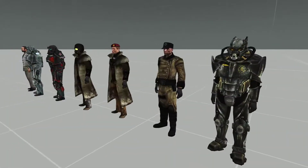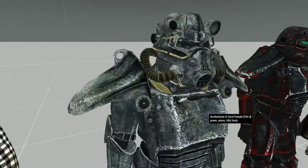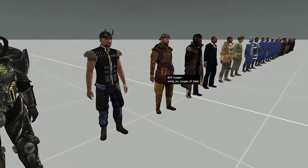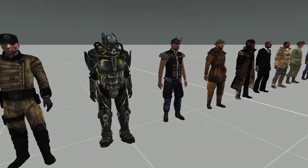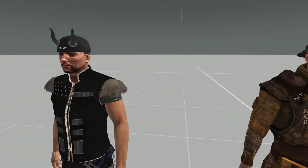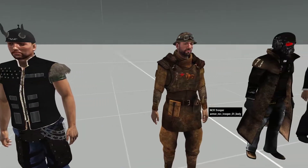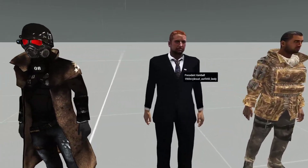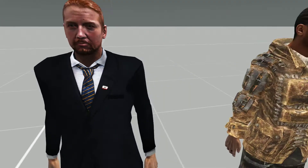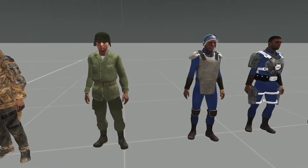I truly believe all this mod needs is Caesar's Legion and it's good to go — then you just keep adding more side stuff. People wanted power armor and a little more to tinker with for NCR, and now Caesar's Legion is the big one. We've got the Legionaries in here with a couple different variants for their helmets and look. You can always mix it with other mods. For NCR, we even got President Kimball's outfit in here, which is very interesting — it's got the little NCR logo on there.